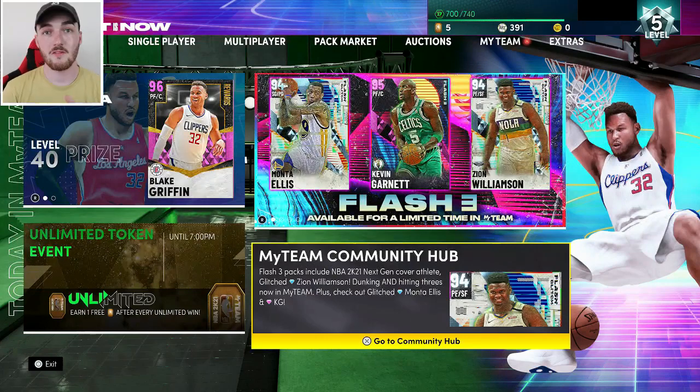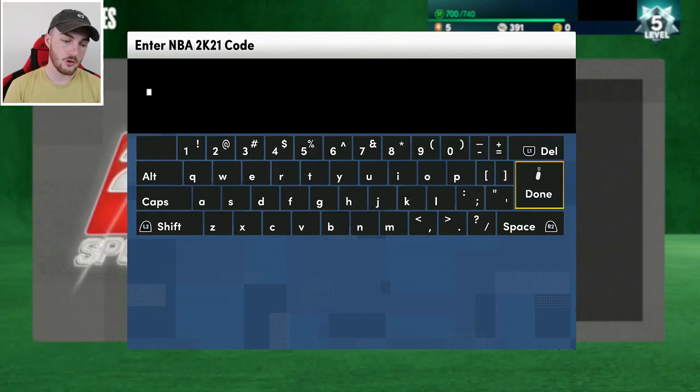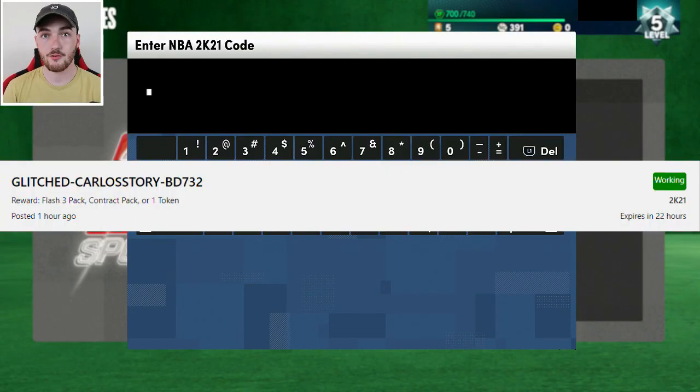The next locker code is very close to expiring, but if you punch it in as soon as this video comes out you'll be able to use it. It's a creator locker code from Carlos Story - the code is 'GlitchedCarlosBD' or 'CarlosStoryBD732'. It's for a chance at one of the new flash packs.